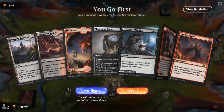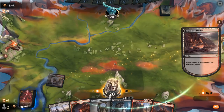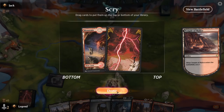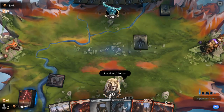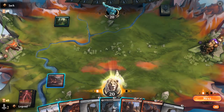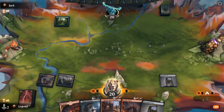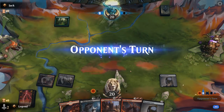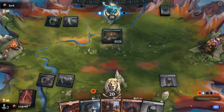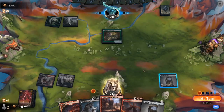We're on the play with a fine opening hand. Turn two Tome, Hagra Mauling as removal — although we do need double black still, so I probably need to bottom the mountain. Double Vision to hopefully pull ahead. We can probably use the Tome to scry towards a second black source. Innkeeper — I guess I don't mind using the Shadowskull Smashing. I just want to hit my land drops.